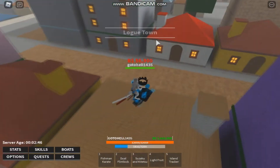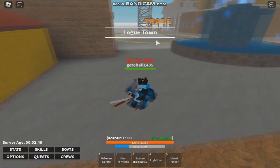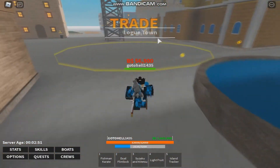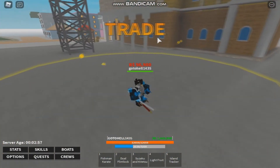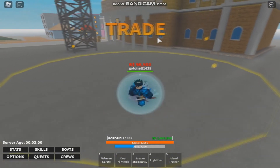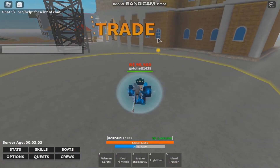So when you come to low town to trade, you'll be in a force field. Then you type in the chat: exclamation mark 'trade', followed by the name of the person you want to trade with — for example, 'Billy the bot'. Click that and the other person will get the trade request.